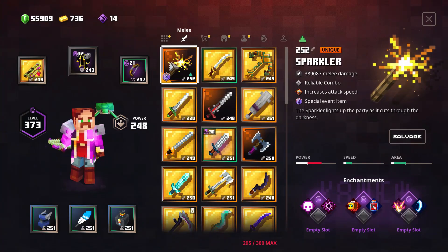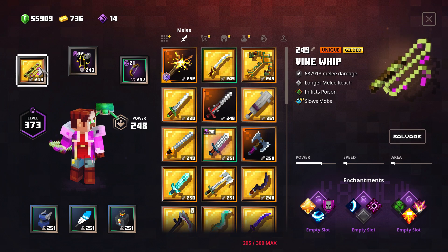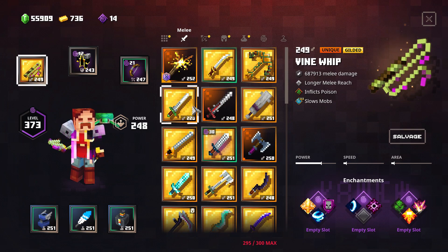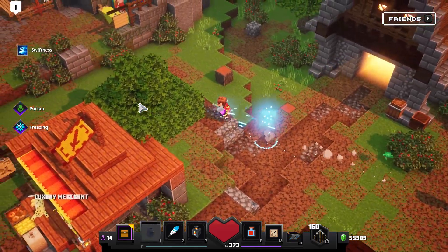Here we go — we now have damage. So this is level one, built-in inflicts poison. Now we can actually use it; now it's usable. I was quite surprised to be honest. Let's try it on an enemy.